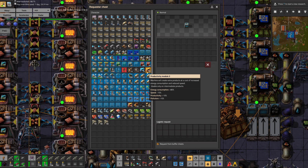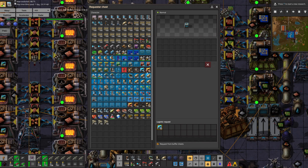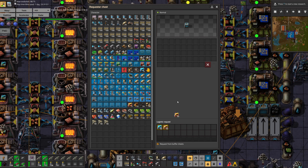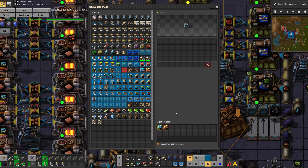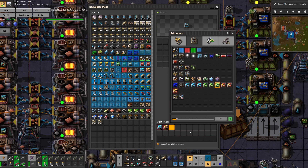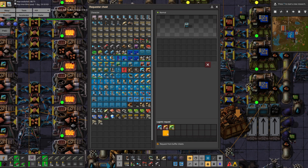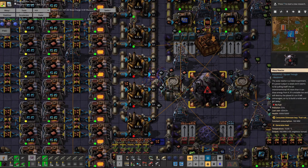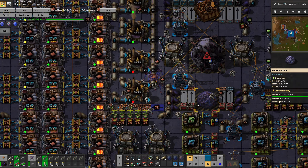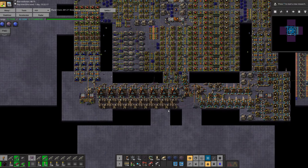That was most likely a miss-click. Do I have the last one? No. So let's set this to 50 as well — request from buffer chests. I'm not gonna set up the logistic conditions for now; I might do that just a bit later in this episode.